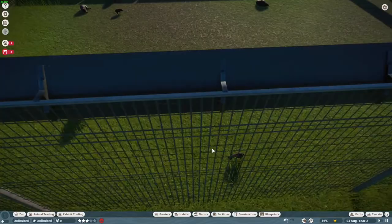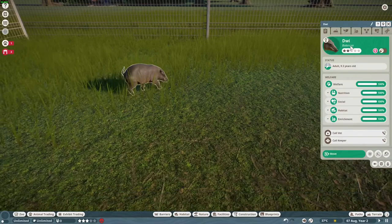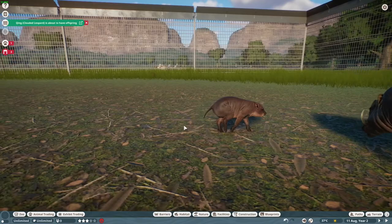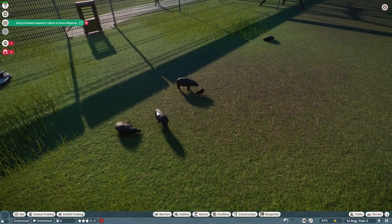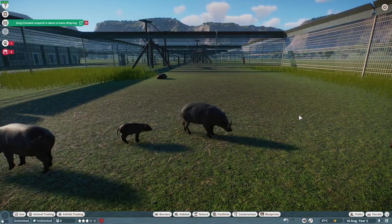First up is our babirusa. On social media it was described as the 'Sulawesi babirusa,' however it is tagged in the animal trading as just 'babirusa.' I'm hoping it's that way in the files — if so, thank you Frontier, you've made this very easily moddable. We have babies — look at the baby! They are a lot fat — very, very fat pigs. This is kind of like Frontier fat animal syndrome at this point, but we might pre-master this with a mod.